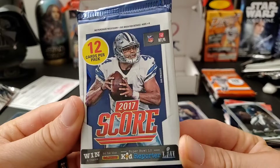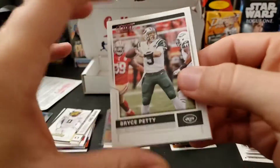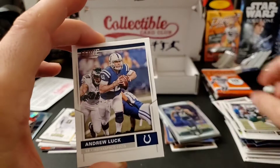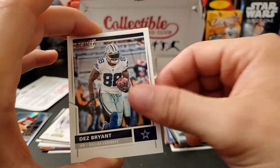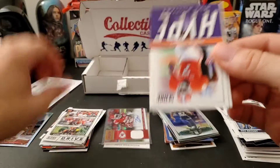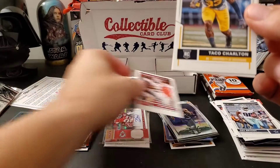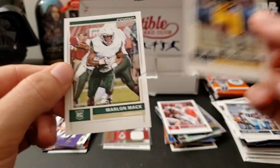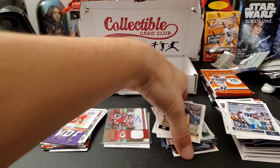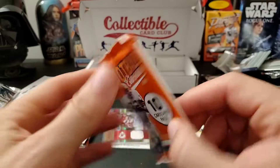2017 Score — we are looking for Patrick Mahomes of course, and there are other great rookies in 17. Let's see what we can find: Bryce Petty, Earl Thomas, Dez Bryant, a Drive insert card of the Bengals, a Hype of Mike Williams, a Noah Brown rookie, a Taco Charlton, and a Marlon Mack. No Patrick Mahomes, that's okay.